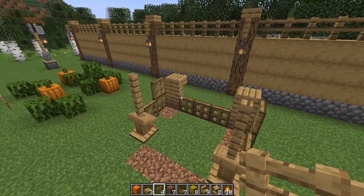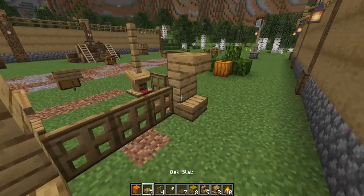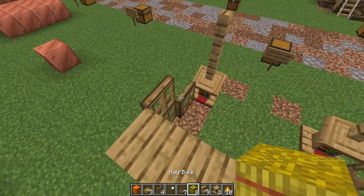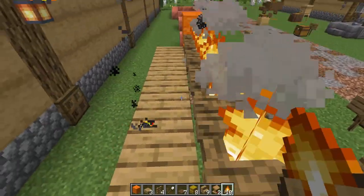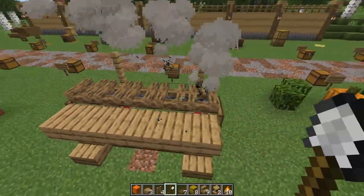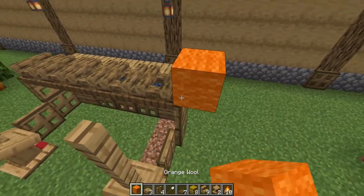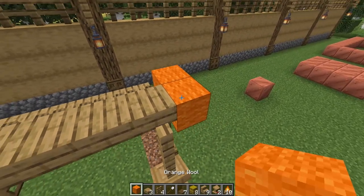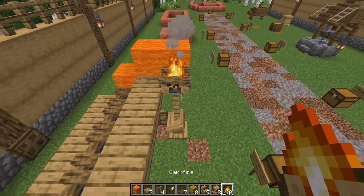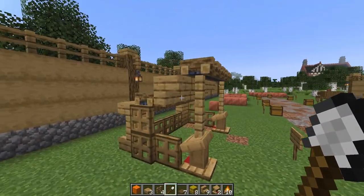Now that we've got the base of our shelter, we need to create a roof. We've got to make sure we have our oak stairs, our slabs, and our trapdoors and campfires. I'm going to use a placeholder block here to make sure I'm placing all my campfires in the same direction. And I'll place some spruce trapdoors underneath. Here's how our roof is looking.